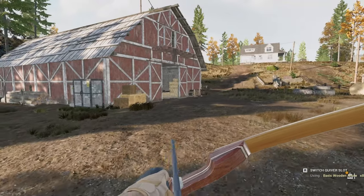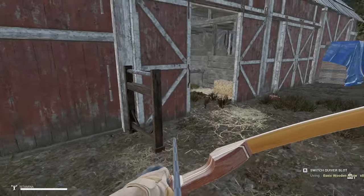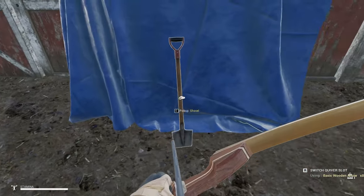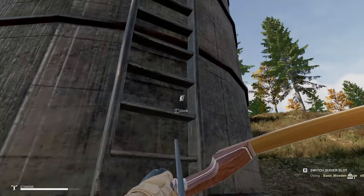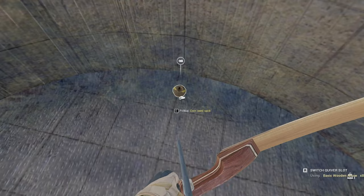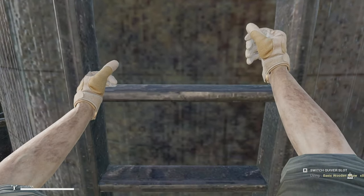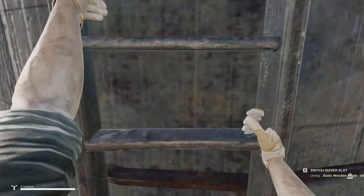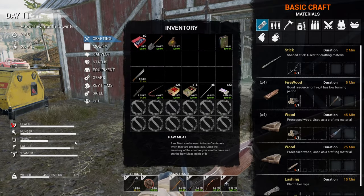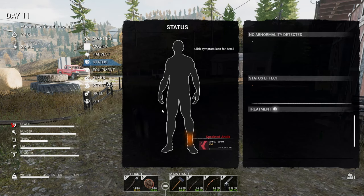So to destroy the seeker nest - let's see if there's something outside. Maybe I need a molotov or a grenade. Let's pick up the shovel. There's also a nice little tower - let's see what's on top. Oh, there are seeds up here - awesome! I managed to grab them on the way down. I took some damage but not too bad. Wait - why can't I run? I think I sprained my ankle.